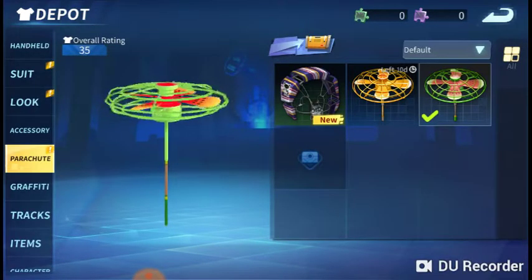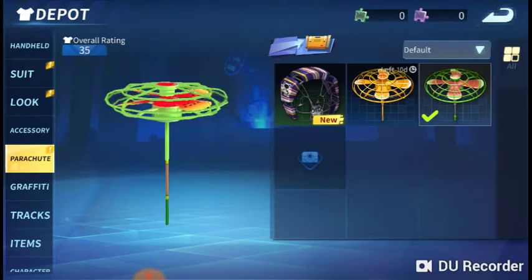Now on to probably one of the best things added - the new Glider Parachute. It is so cool and basically a lot of fun.